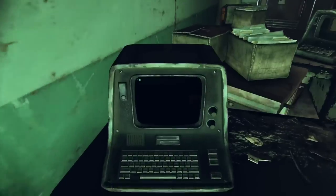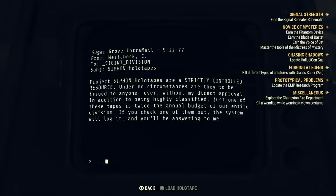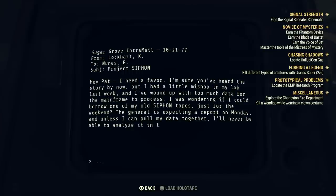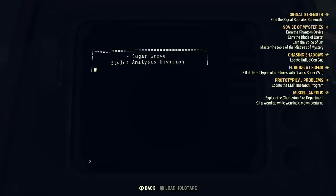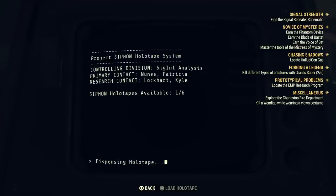If you go without it — that was the first mistake I made — there are blank holotapes around to write data to, but none of them work. You need to go in here and access Project Siphon. I'm reading the logs because I like to immerse myself in the story. Go all the way down to the bottom option and dispense the Project Siphon holotape — that's the holotape you're going to need.